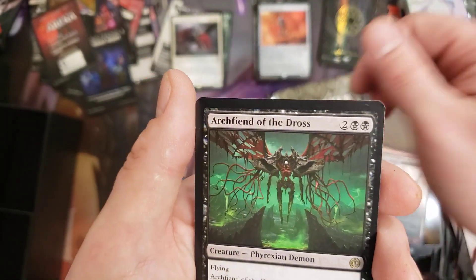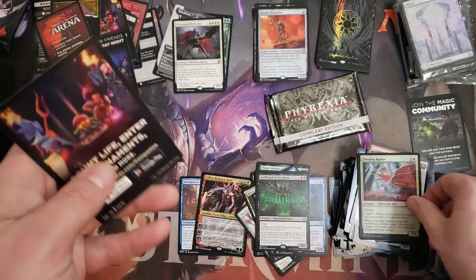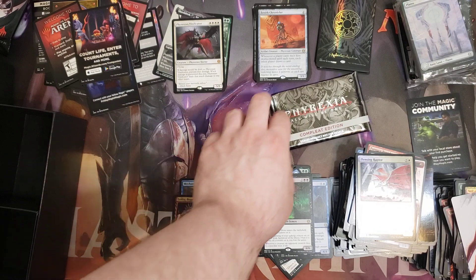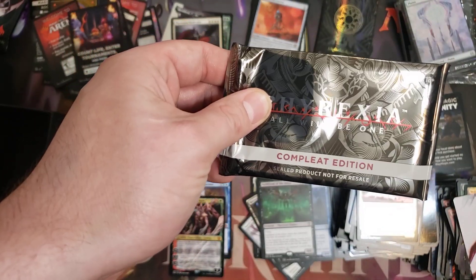Serum Sovereign for the rare. Second rare is the Archfiend of the Dross. We got a Foil Collin. So we're a little below average on Mythics — we've only got 2 Mythics in this bundle. Let's see if we can be redeemed in the Complete Edition pack.